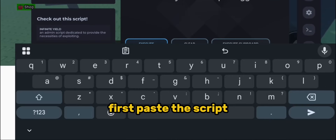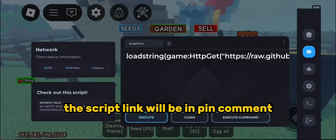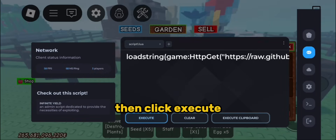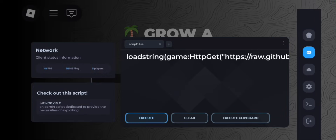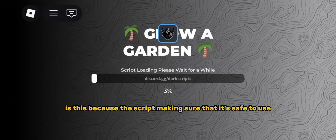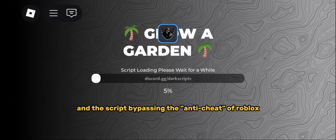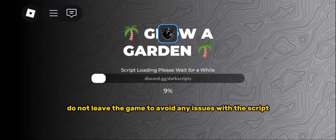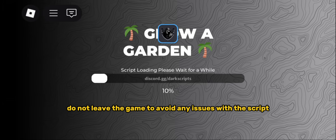First, paste the script — the script link will be in the pinned comment. Then click execute. When this shows, please wait a couple of minutes. This is because the script is making sure that it's safe to use and is bypassing the anti-cheat of Roblox, so you won't get banned from using the script. Do not leave the game to avoid any issues.